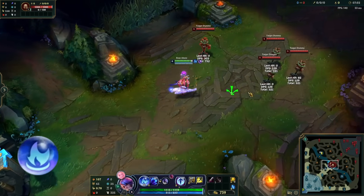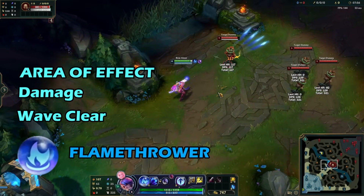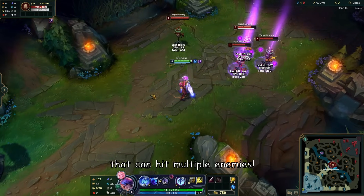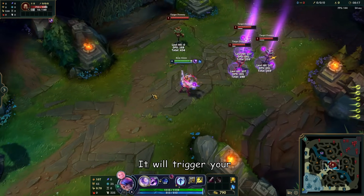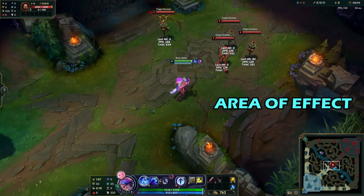Infernum is the area-of-effect wave clear damage flamethrower. Your ability is a short range flame that can hit multiple enemies — it will trigger your secondary weapon for multiple targets. Your auto attacks are also area of effect.